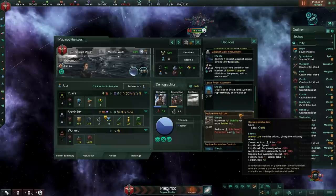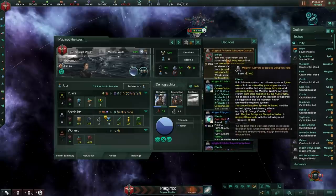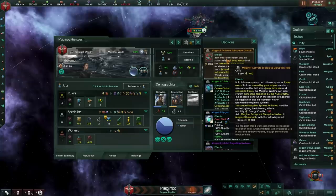And finally, as I alluded to earlier in the video, there is the wonderful Maginot Subspace Disruption Field, which basically means that all solar systems within one jump of the system owned by our Empire will get a special modifier that stops any jump drive uses as well as subspace travel within those systems, effectively shutting things down. This is essentially a huge roadblock which basically allows nothing to come in.